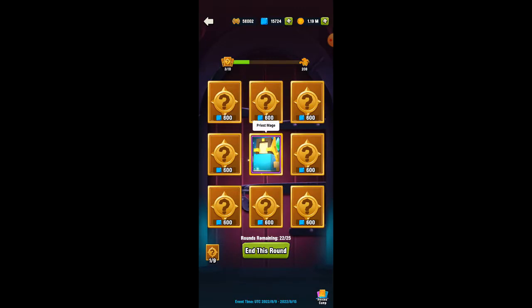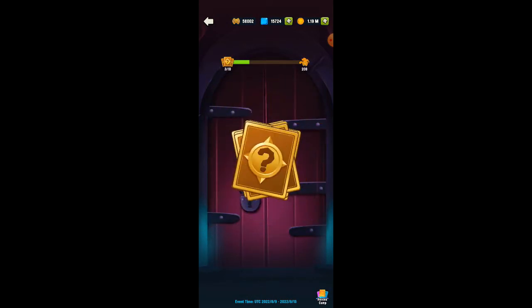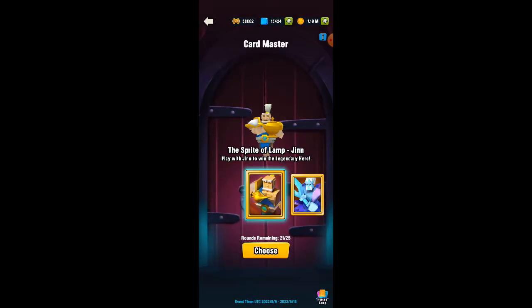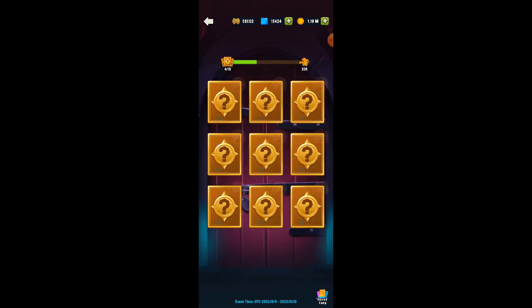In the card master events, I know a lot of people feel that it's a lot less profitable per shard than the wheel. But you can actually get some good results by doing this trick, which is just using the 300 gems as your option for 25 turns.